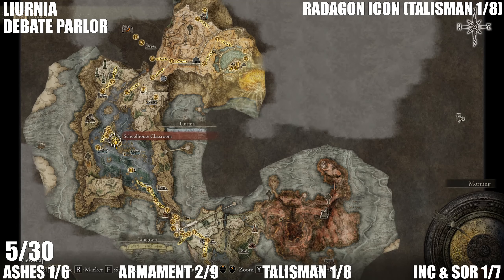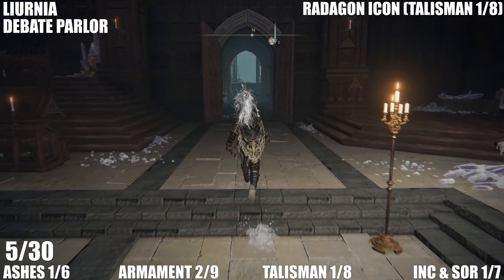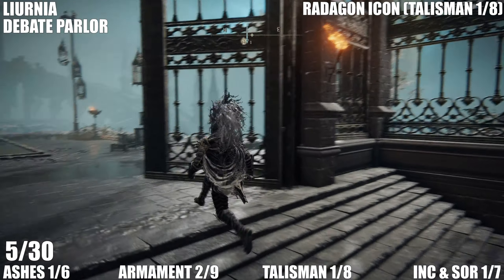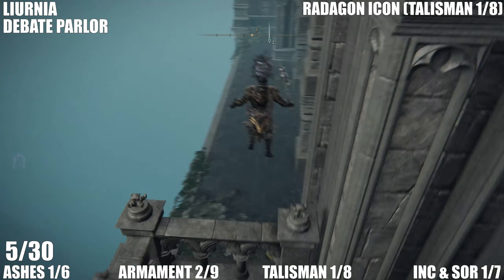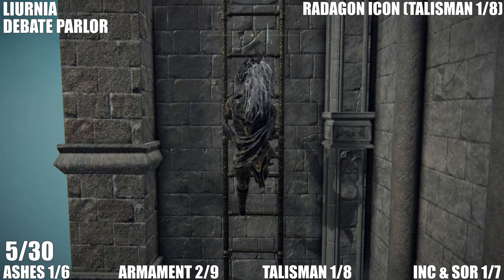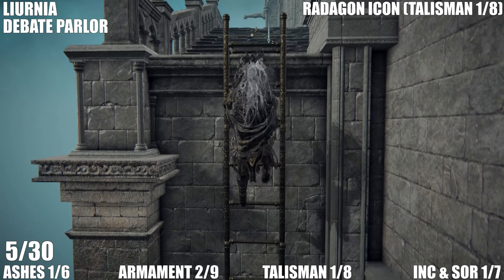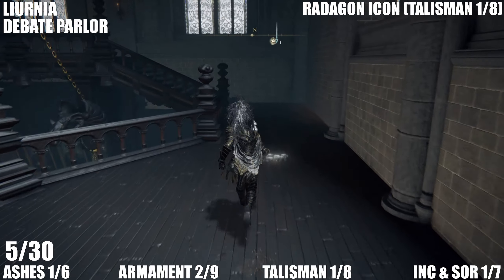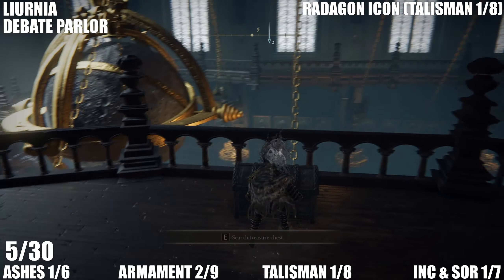Next up, still in Liurnia — we're starting from the Debate Parlour. You fight Radagon's Red Wolf or something like that — the big red wolf boss. This is our first talisman: the Radagon Icon. When you come out of the door here you'll want to turn around and jump over this railing, climb up this ladder. It's quite easy to get, you don't really have to fight anything to get it, although you will have to beat the boss to get to this area. Come up these stairs and open up the chest on your left to get the talisman.